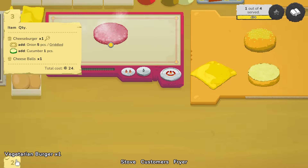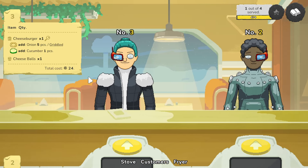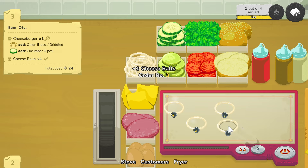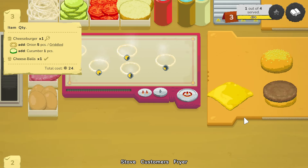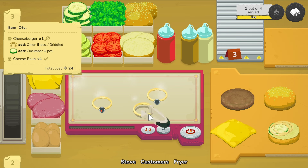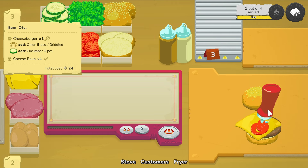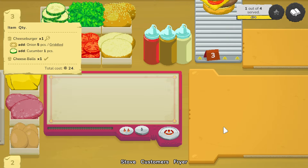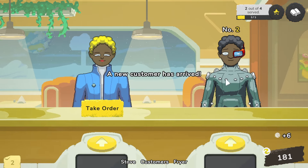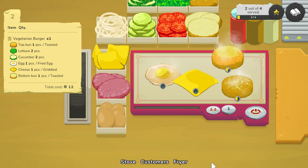I gave it to the wrong person! I was so used to having the next person be on the left — I was thinking left to right. We can get this done: five griddled onions, our cheeseburger with one cucumber, five onions, and the patty, the cheese, the ketchup. There you go — please be okay. Five stars! Generous tip. I am not getting a good review — at least it is not a critic.